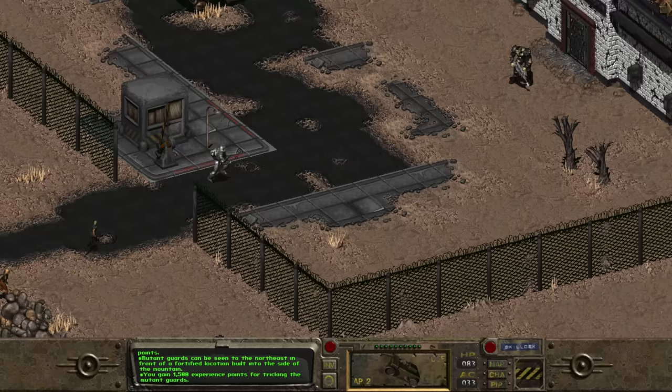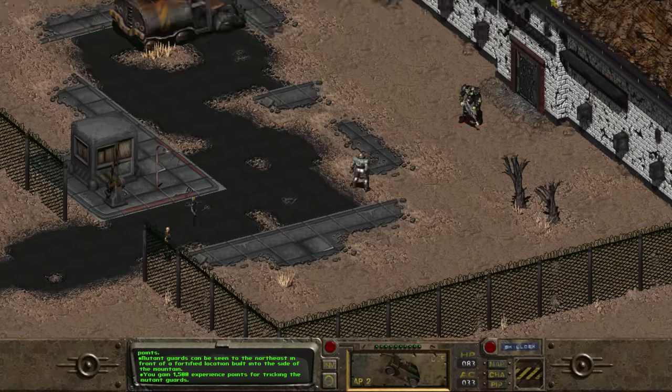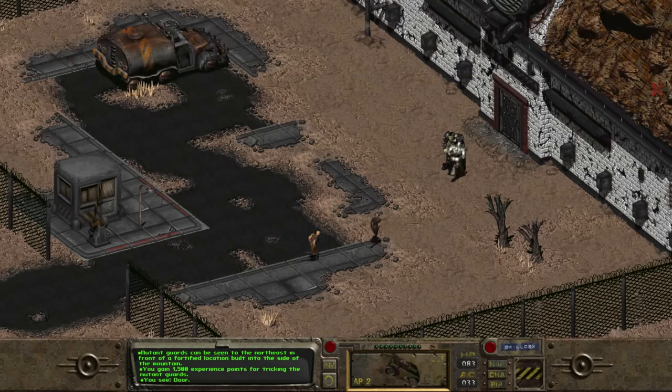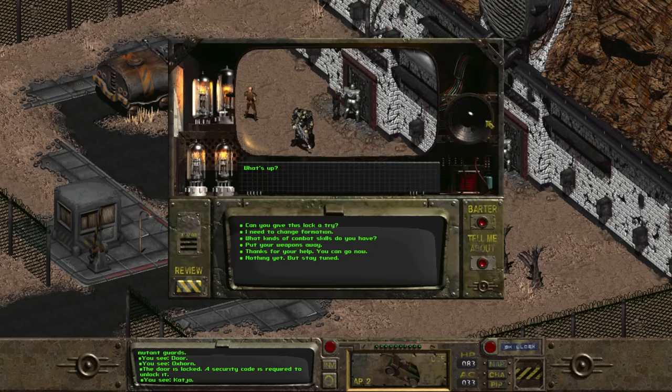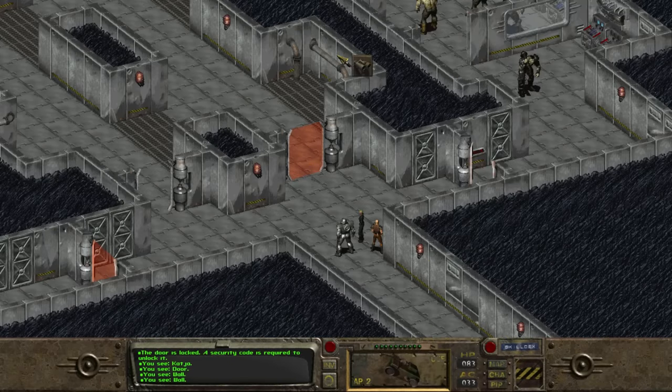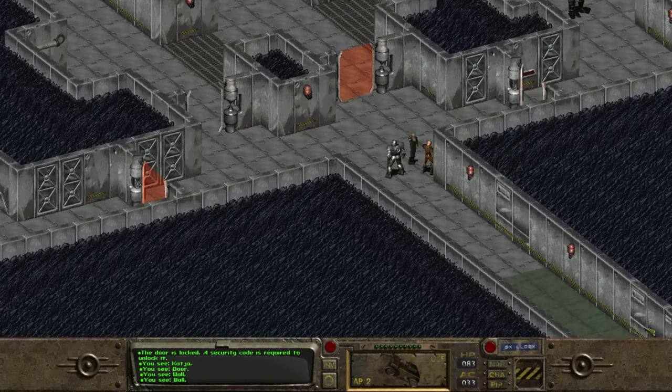The main guard is still there, but since we don't have our weapons equipped, he's not initially hostile. We find the same speech checks as before, but without the cathedral robes, we don't find the option to masquerade as a child of the cathedral. Passing a speech check claiming to be a special mutant on a mission for the master causes him to let us pass. And if we have Katya in our party, we find an option to ask her to pick the lock — "No problem!" — and in two clicks, we're in, not greeted by a super mutant surprise party.